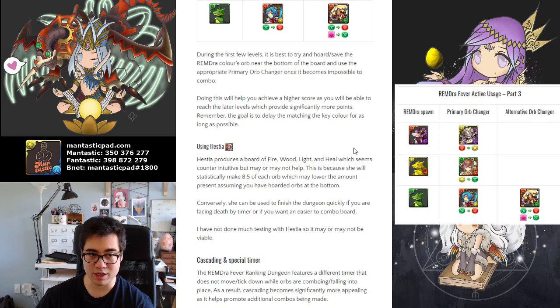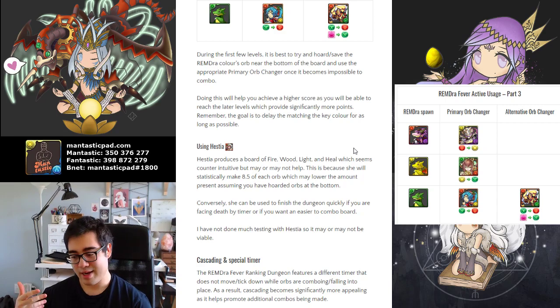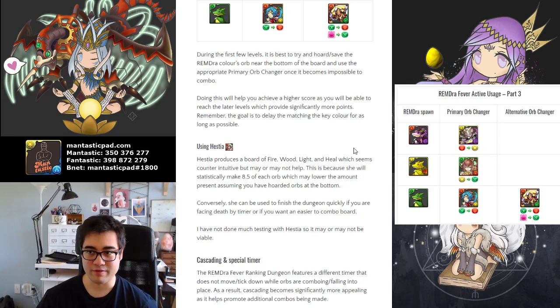If you do use Hestia, you run a certain degree of risk, because she makes a four-elemental board of every single color that can possibly spawn. On average, she will make 8.5 of each orb, so if your board is completely flooded with the orb color you're not supposed to match, this can be a possible pseudo-solution, assuming that she distributes the board in a reasonably even manner. Of course, you can get unlucky where you just have copious amounts of the wrongly desired color, but it's a risk you may take if you are running out of space and don't have any other orb changers available, and you're still at a reasonably low level.